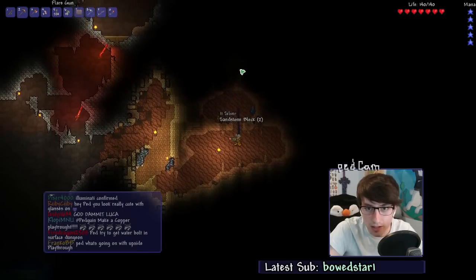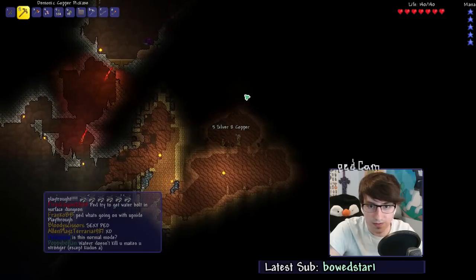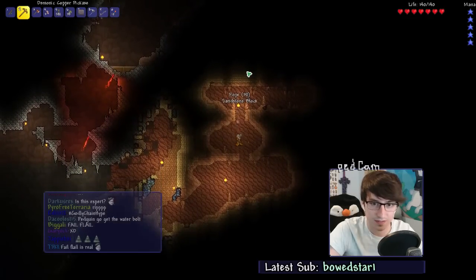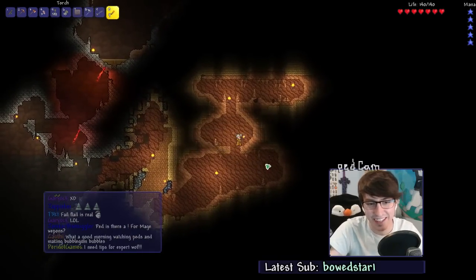What kind of potion is that? I'm not taking that potion. Oh well, it gives us something else to sell. I'm pretty sure they don't sell for a lot though. The flail fail is real — yeah, we got a fail flail.